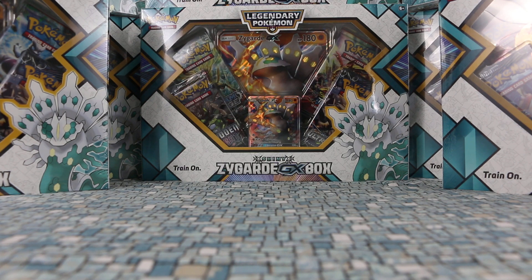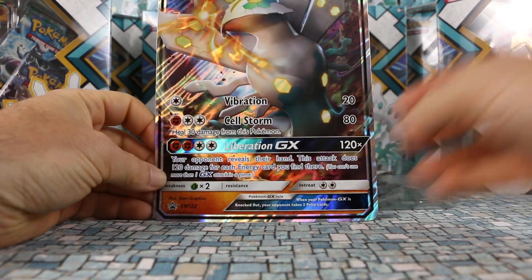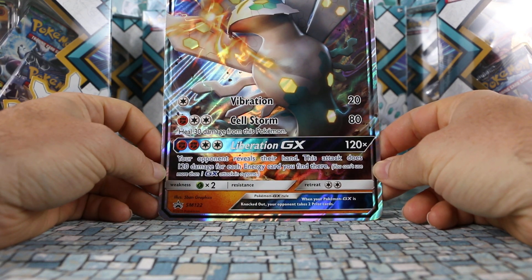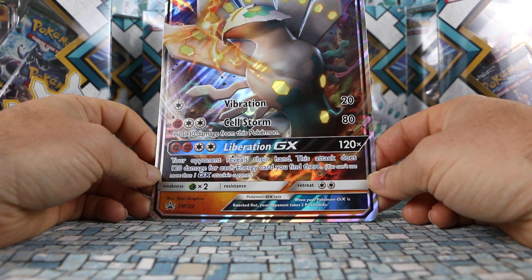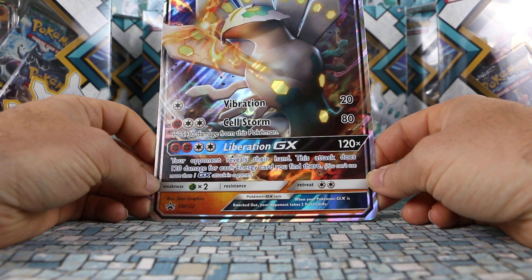Let's jump right in and see what the promo actually looks like. Starting with the jumbo — this is SM122 Zygarde GX. It has 180 HP, it's a Fighting type. Vibration costs one Colorless and does 20 damage. Cell Storm costs one Fighting and two Colorless, does 80 damage and heals 30 from this Pokémon. Liberation GX is its GX attack — 120 damage plus the opponent reveals their hand, and this attack does 120 more damage for each energy card you find there.